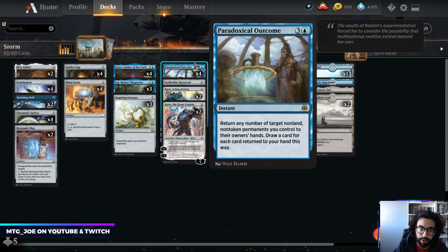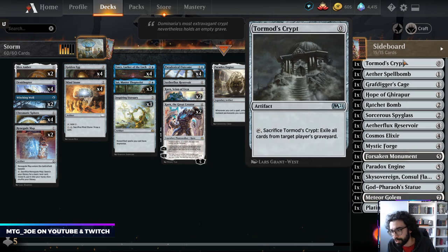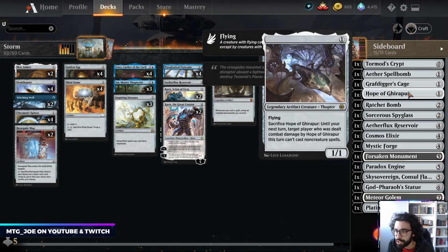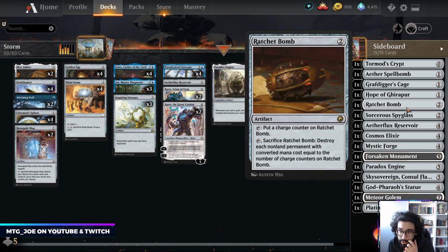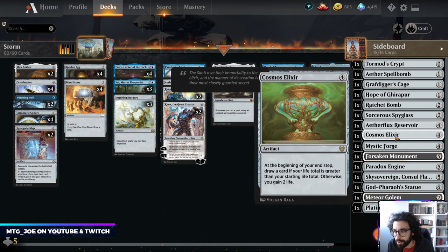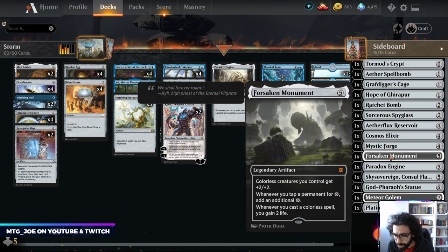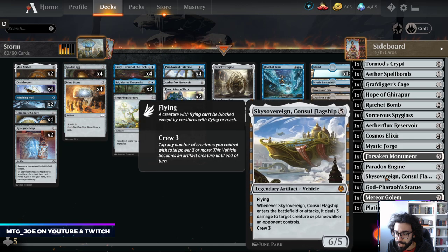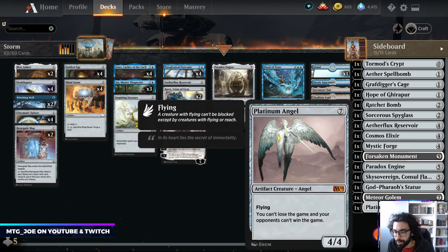We also have Mystic Sanctuary to put back either a Paradoxical Outcome or our Flood of Tears. For the sideboard, we just have situational stuff for best-of-one: Crypt for graveyard, Spell Bomb to bounce an opponent's creature, Cage if needed, Gear Hulk versus counterspell decks to prevent them casting anything for a turn, Ratchet Bomb for tokens, Spyglass for anything, another copy of Reservoir, Cosmos Elixir for card advantage, Mystic Forge to play cards off the top, Monument to go big, another Engine we can fetch, Sovereign for removal, Meteor Golem to blow stuff up, and Platinum Angel — against some decks like Goblins and Auras, that's just an auto-win.